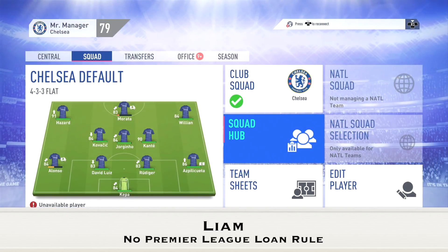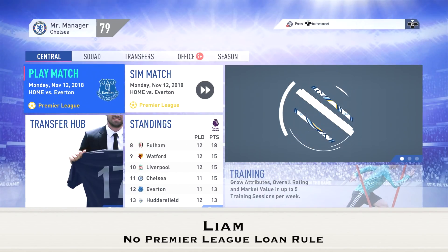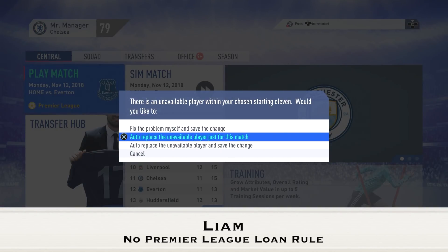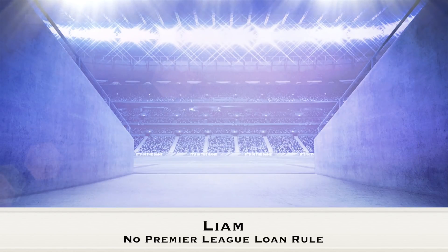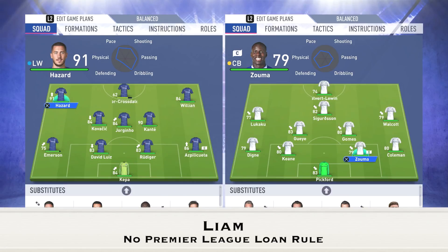I've simulated all the way to an Everton match in the Premier League and we're going to check the lineups using two controllers so I don't have to go into the game. When we take a look at the team management, you can see for Everton, Kurt Zouma is ready to go as the captain and he's playing as a centre-back — so from what I've understood, this shouldn't be happening.